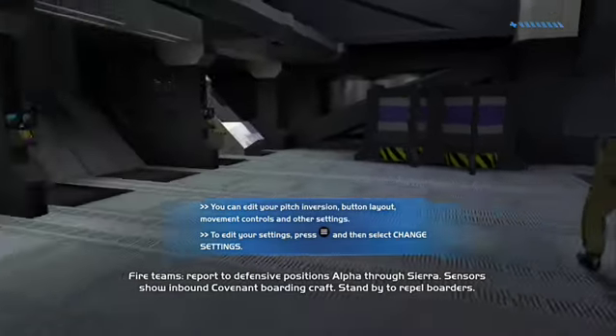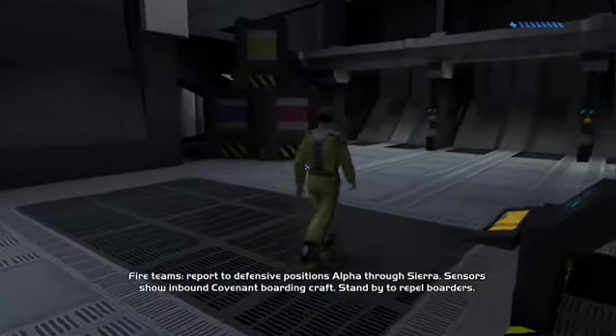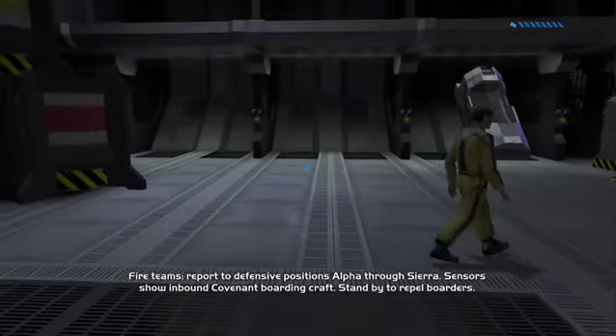Defensive positions, Alpha through Sierra. Sensors show inbound Covenant border craft. Stand by to repel boarders.